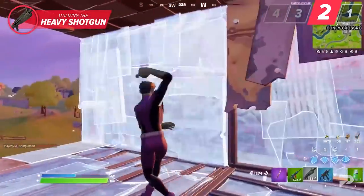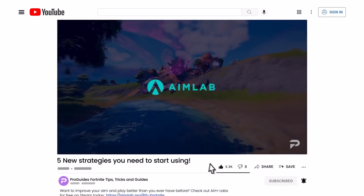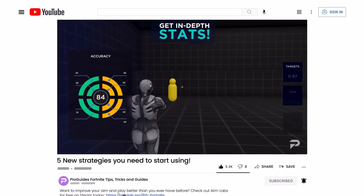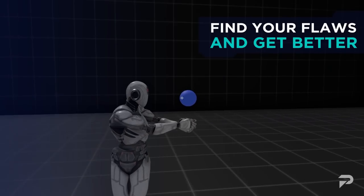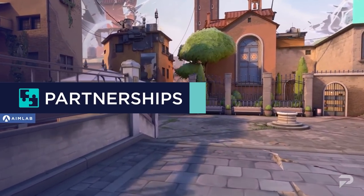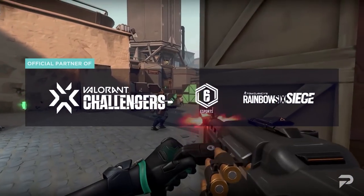To use the heavy shotgun effectively, you'll need excellent aiming and tracking skills, so click on the link below and visit Aim Lab today. There you can train your aim using fully customizable aiming routines that can help you track easier, aim faster, and take down enemies more easily. It doesn't just help you in Fortnite — you can use Aim Lab to improve in a variety of games such as Valorant and Apex Legends. Try it out and start improving your aim today.